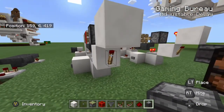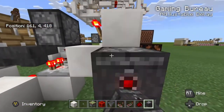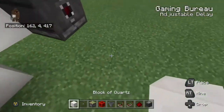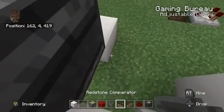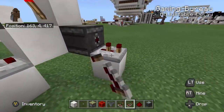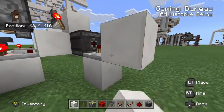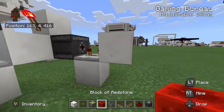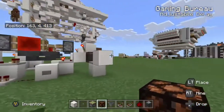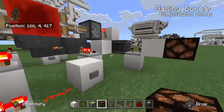We can go ahead and finish up our delayed pulse mechanism by adding an observer block observing this redstone torch. With that redstone torch observed, we'll add a repeater at three ticks delay, because the observer will see the redstone torch turn on and off — those will be a tick apart and each is a one-tick pulse — so a three-tick delay will combine those into one solid pulse, which we can see in the form of turning on this redstone lamp after 17 ticks.